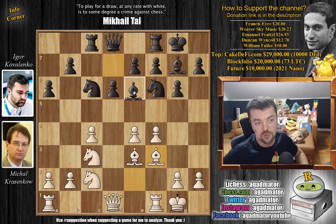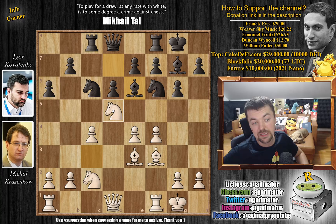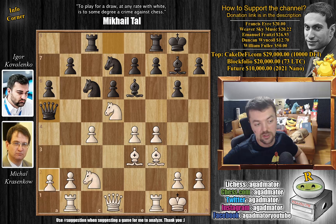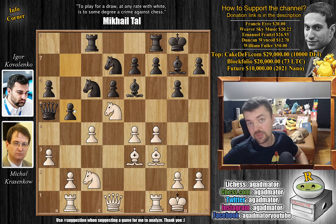We have bishop to e6 now attacking the c4 pawn. White defends it by placing a knight in between — knight d5 — and knight to d7 now, putting pressure on the b2 pawn. So white defends it. And now queen to a5 as the a2 pawn is now weak, so we're going to attack it. White defends it with a3. And now b5. What do I always say? When the opportunity presents itself, go for that b4 pawn push.